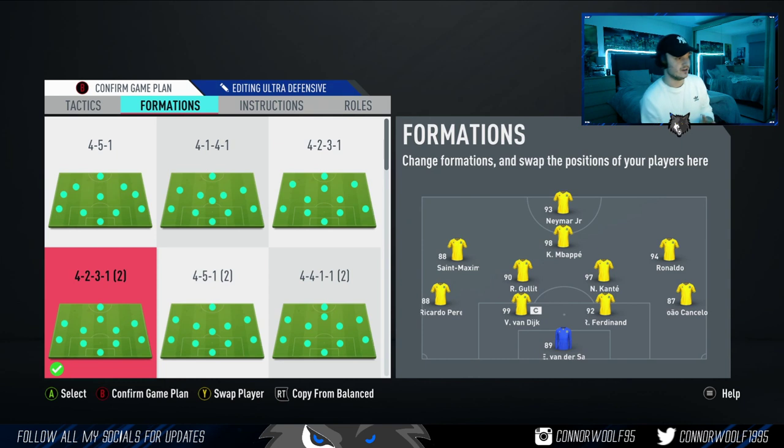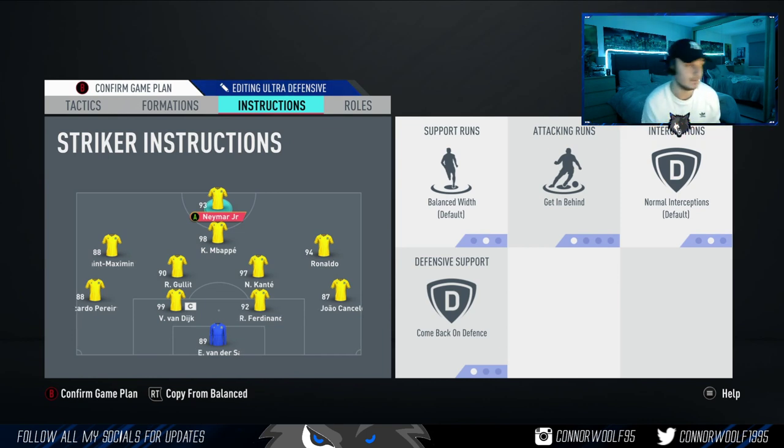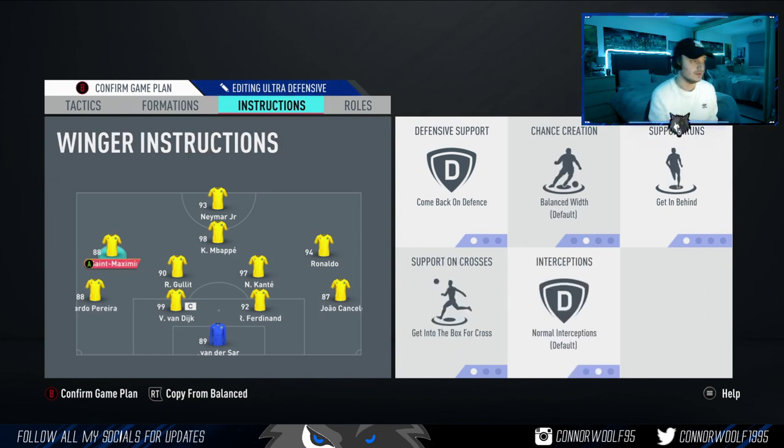The formation you want to use is 4-2-3-1 number two variant — the one with the left and right mid, not 4-2-3-1 which I normally use with the three CAMs. The 4-2-3-1 variant two with the left and right mid is more solid. For instructions: on your striker you want 'getting behind' and 'come back on defence.' On the middle CAM, left mid and right mid you want 'come back on defence,' 'getting behind,' and 'get into the box for crosses' — so they make more runs forward when you're trying to hit them on the counter-attack.